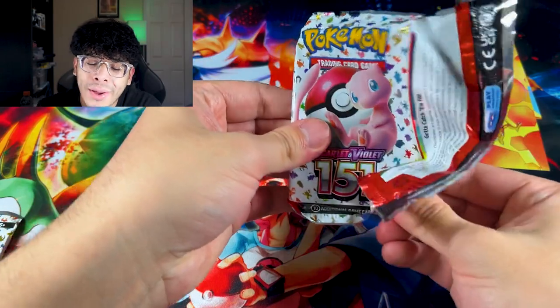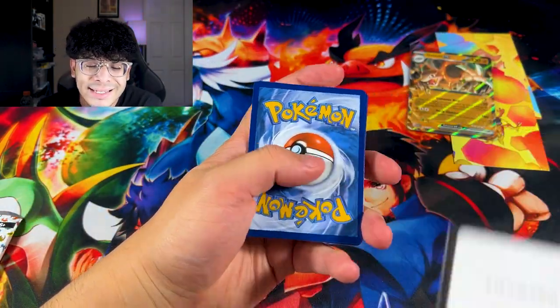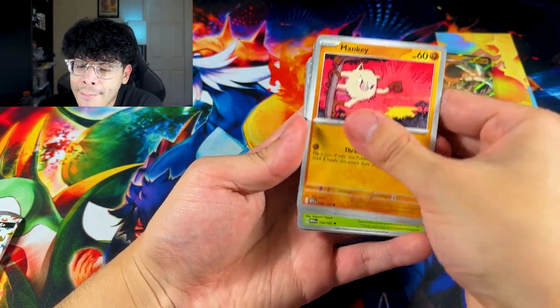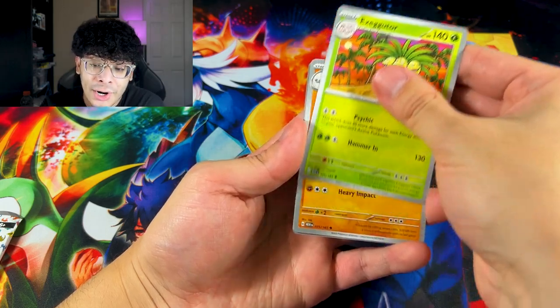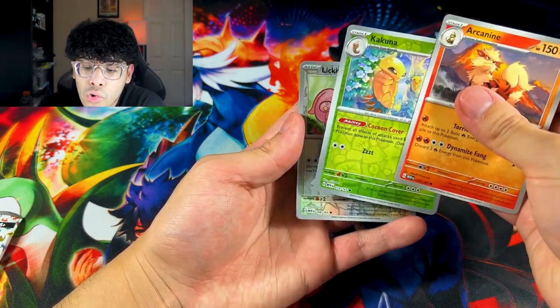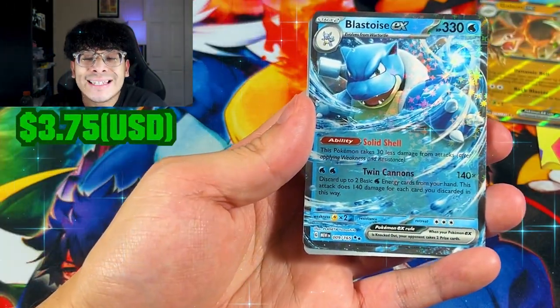If all we have is a Golem, then there's a high chance the box is going to win. We got Oddish, we got Mankey — I'm skipping a lot of cards, but it's normal at this point. We got Arcanine, Kakuna, Lickitung, and we got a Blastoise EX.